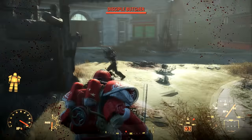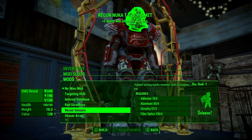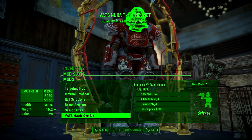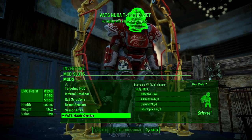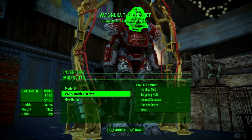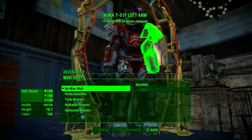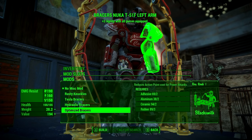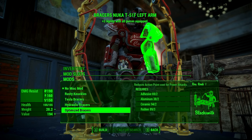We can also add the usual modifications. To maximize the increased action points from this armor, on the helmet grab the VATS Matrix Overlay — this increases your chance to hit in VATS so none of those action points go to waste. If you're a melee character, that won't be very useful, so instead I'd suggest the Sensor Array. I'm also grabbing the bright headlamp. For both arms you're going to want the Optimized Braces — this only affects melee weapons but it's so good, and it complements the weapon build I recently did showing how to get over 40,000 damage with your melee weapon.